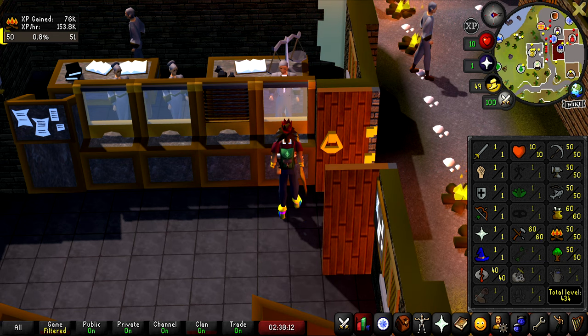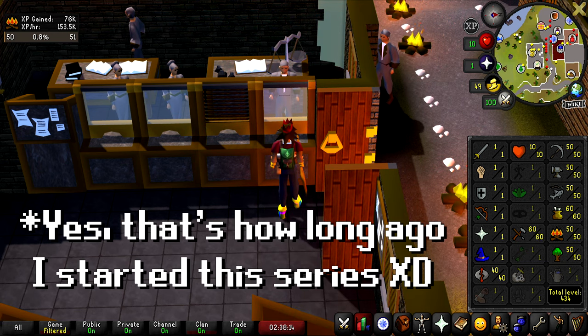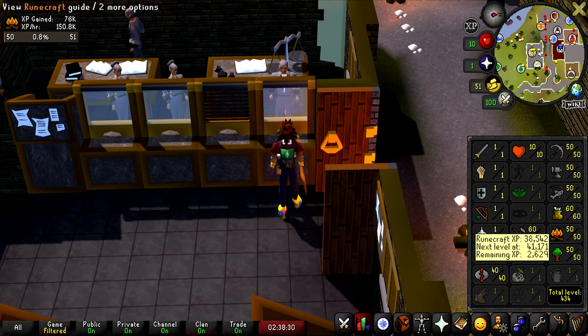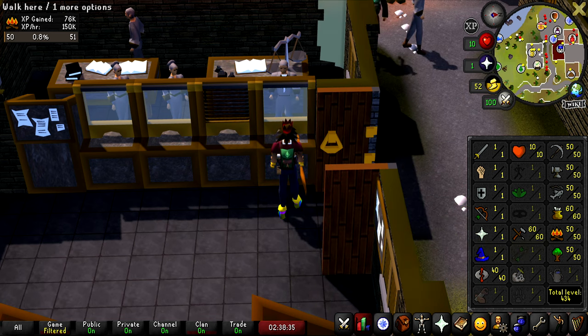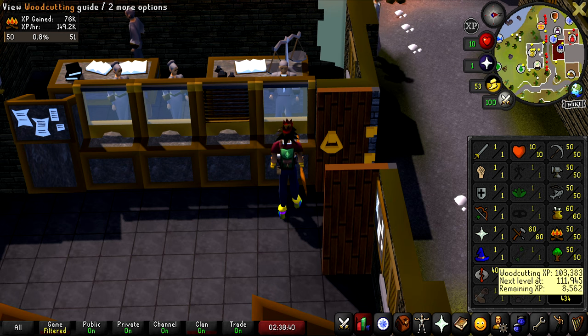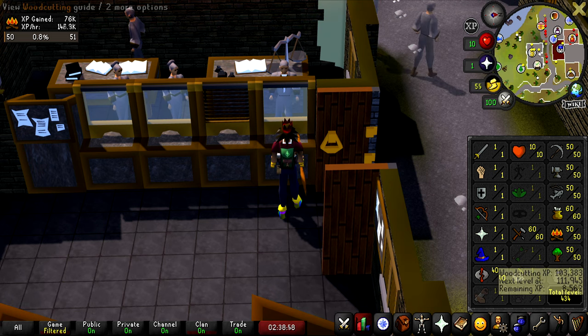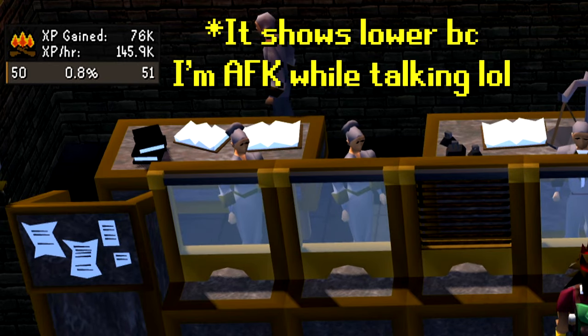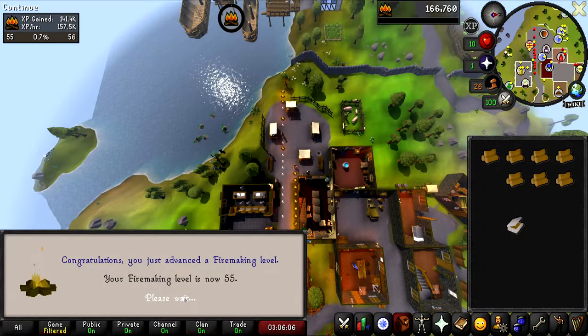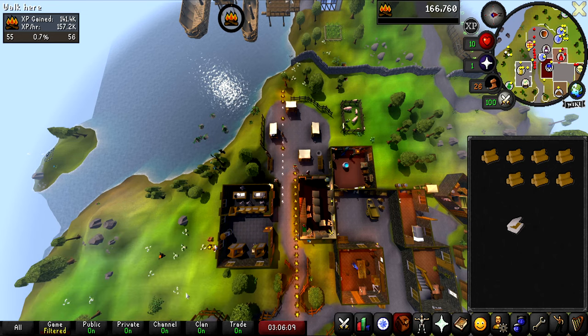I still want to get 99 Runecrafting on my actual skiller — currently level 96 on that account — so we're definitely holding off on Runecrafting for later. For now I might get 60 firemaking and then 60 woodcutting. By the way, burning maple logs gives 163,000 XP an hour. Level 55 firemaking sneaking in here.